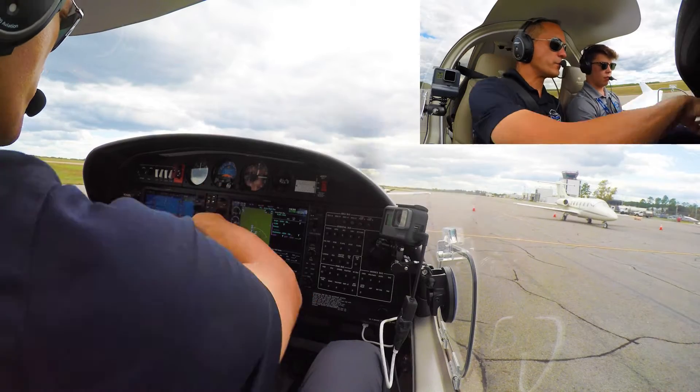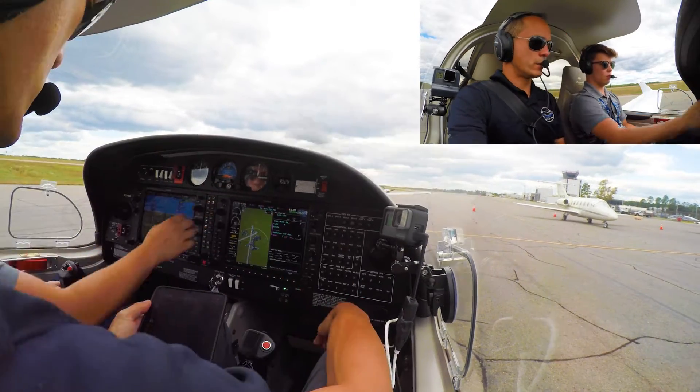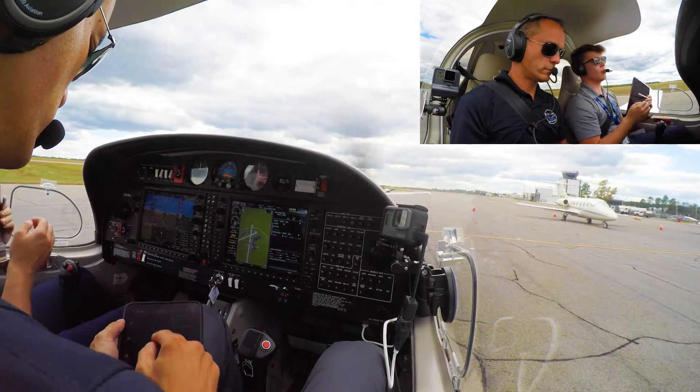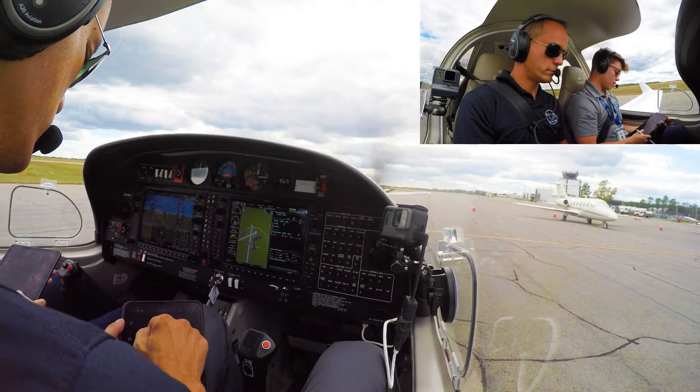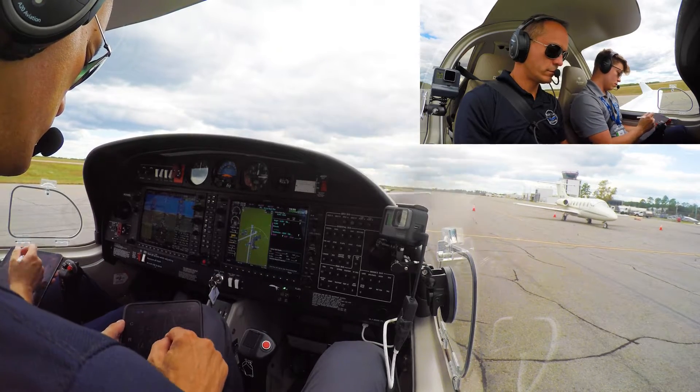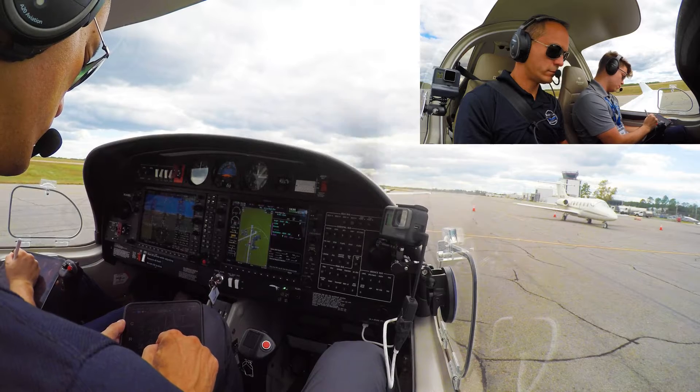So let's make sure we've got information. Fayetteville, information Tango, 1752 Zulu, wind 350 at 5, visibility 10, ceiling 6,000 broken, temperature 18, dew point 6, altimeter 29.77. Expect a visual approach when on final use.